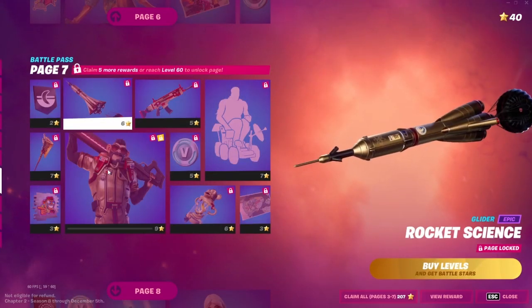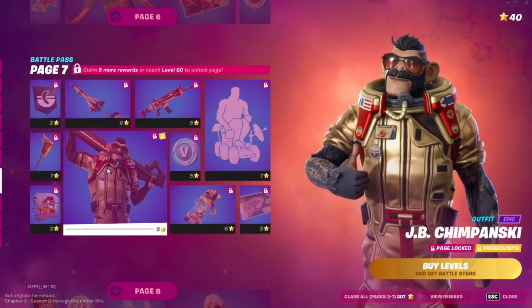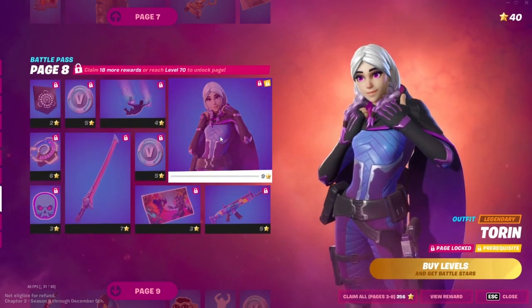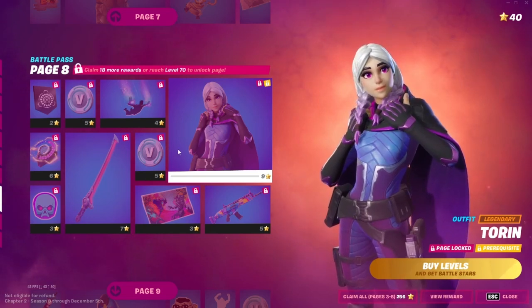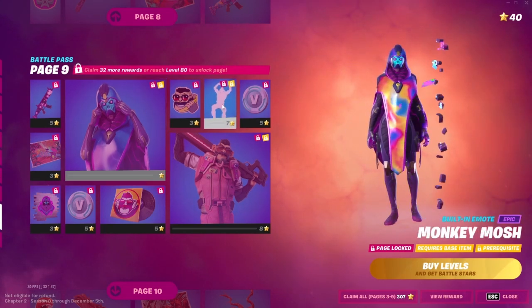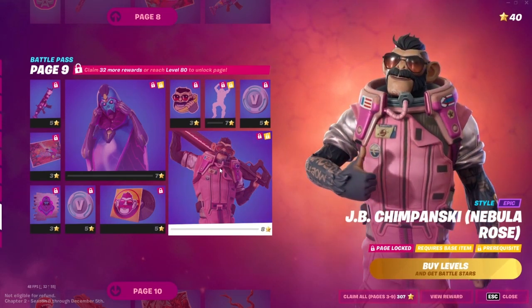Another thing I noticed — it's not as bad, but still. With JP Chimpansky and Turin, you have to complete the whole page for them to get the skin, as normal. But there's a built-in emote for him up here, so yeah, that's unfortunate.